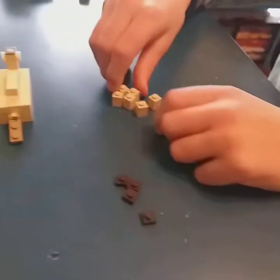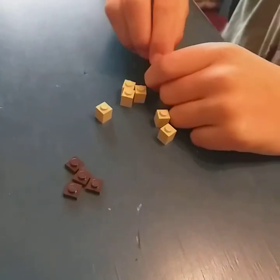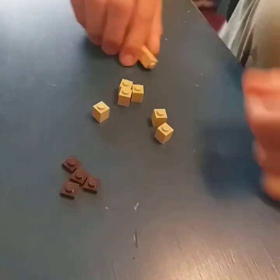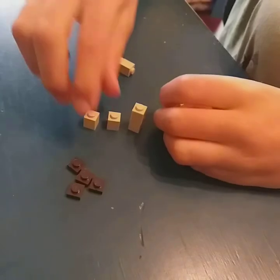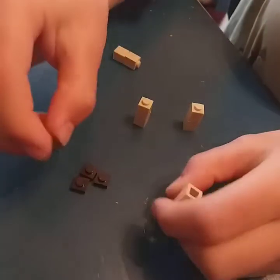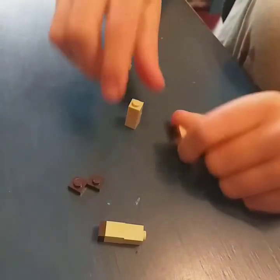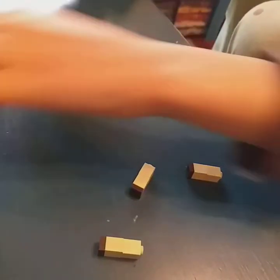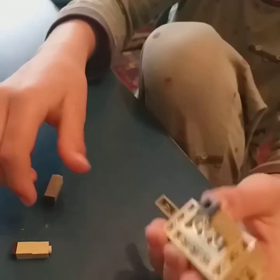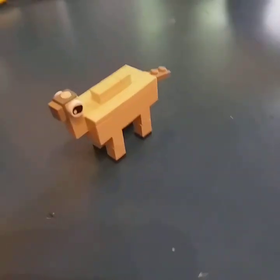For the legs, we've got eight remaining studs and four dark brown tiles. Slap two of those bricks on top of each other, leaving four studs. Place the leg pieces down on the bottom. Quickly grab the hooves, place them on, and there we have our camel.